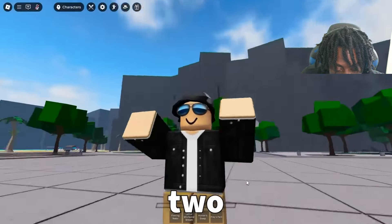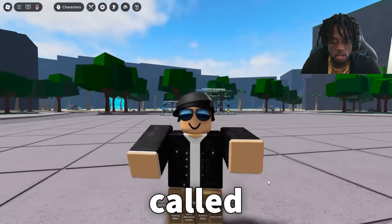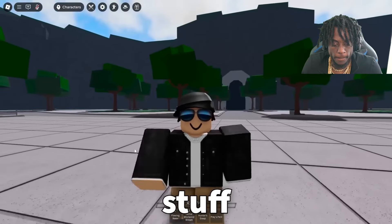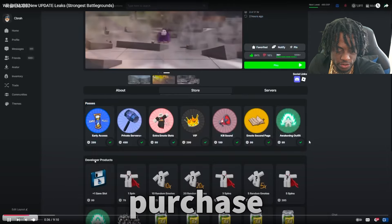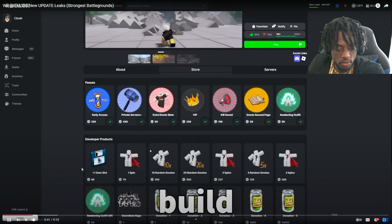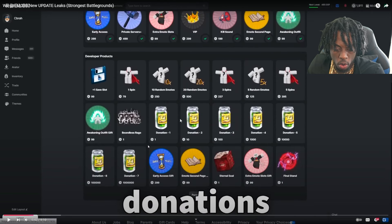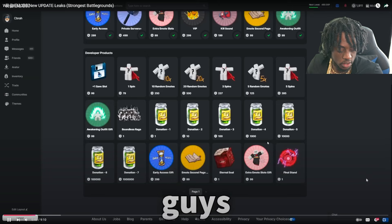There are two types of things that you can purchase: game passes and developer products. Game passes are things like early access — basically anything that sticks with you forever. Developer products, on the other hand, are things like save slots for build mode. And now there are new ones popping up: Boundless Rage, Eternal Seal, and Final Stand.